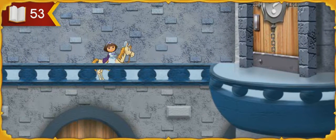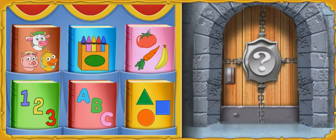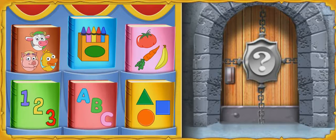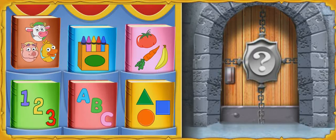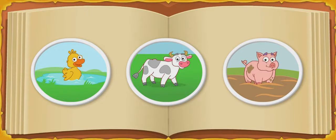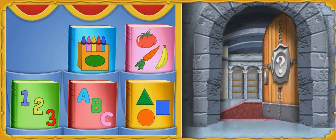It's another gate — it's blocking the way to the library. The riddle gate wants to know: what animal oinks and rolls around in the mud? Click on the book that can help us learn more about animals. This is a book about animals. Excelente! That's the book we need. Will you find a picture that helps us answer the riddle? This is a pig! That's it — a pig! We did it!